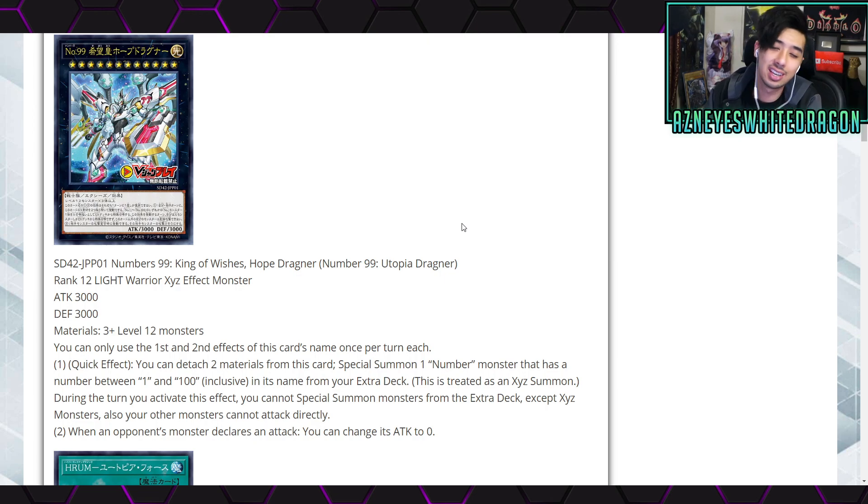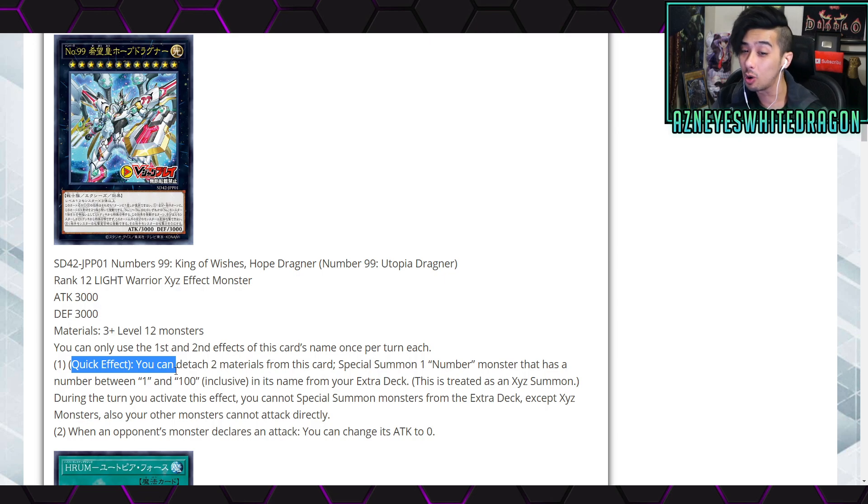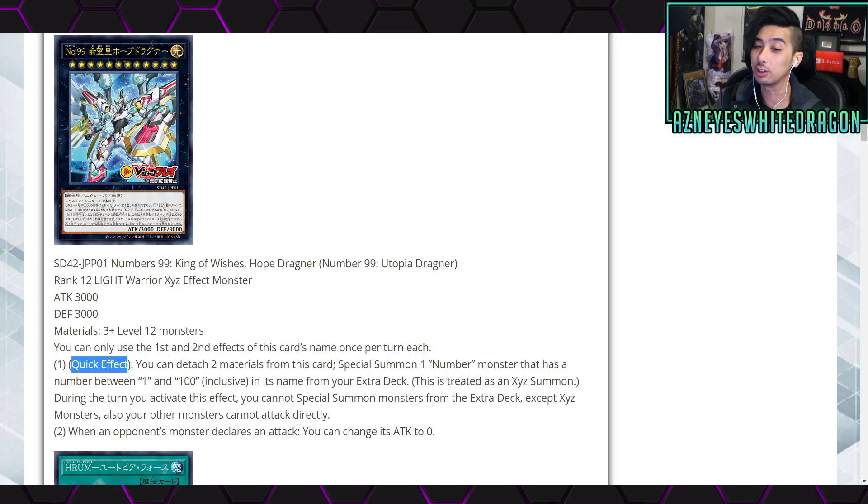The fact that you can get that many targets is probably one of the most versatile effects ever for just bringing out anything. Obviously your extra deck won't have that many cards, but if you're playing remote duels you can actually play those extra 100 Xyz cards. Keep in mind this is a quick effect, so you can surprise your opponent — and it doesn't negate anything that turn. You could still rank up to another Xyz monster afterward, which is what makes it so powerful.